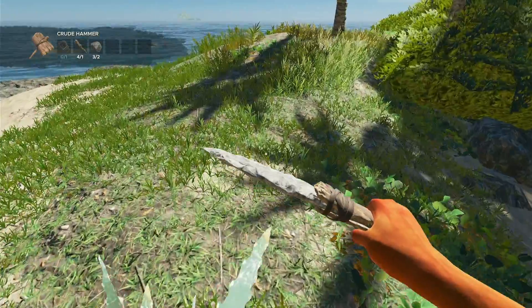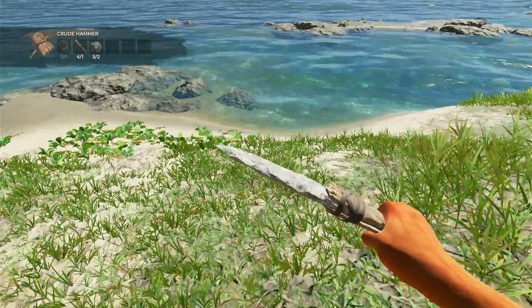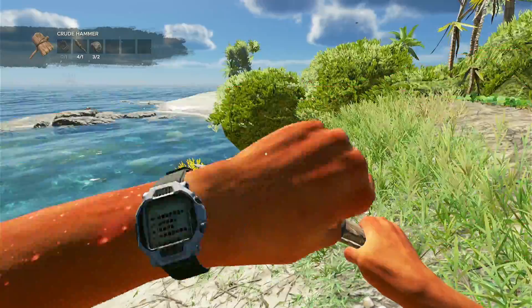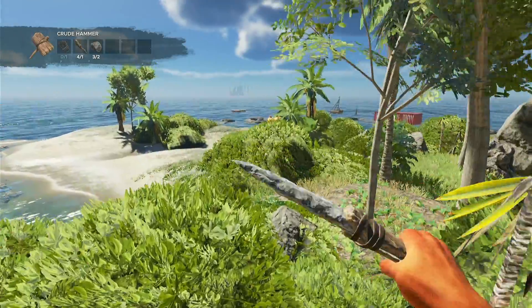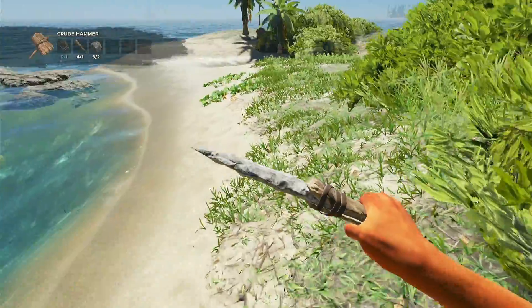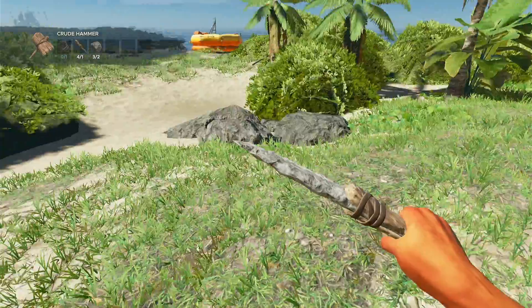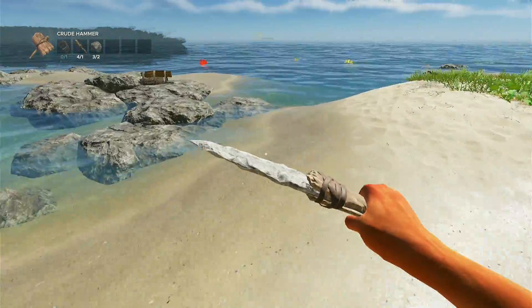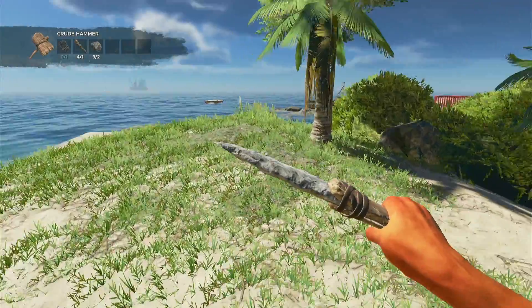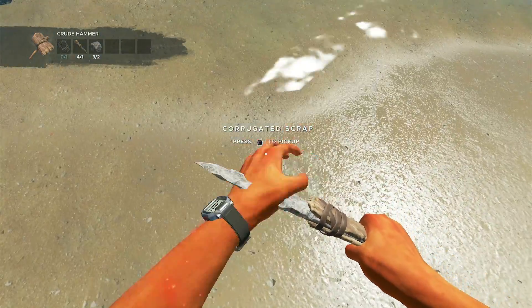I've depleted most of that resource, so at this point I'm just waiting for the palm fronds to grow back or to stumble across a random young palm. If that happens, fantastic. If not, I'm not really going to be too upset about it. I'm going to try to get some crabs hunted and keep my hydration balanced. Hopefully the yuccas will grow back and we can get the hammer made and get a start on our base building. If you enjoy the video, please leave a like and maybe subscribe and hit that notification bell.